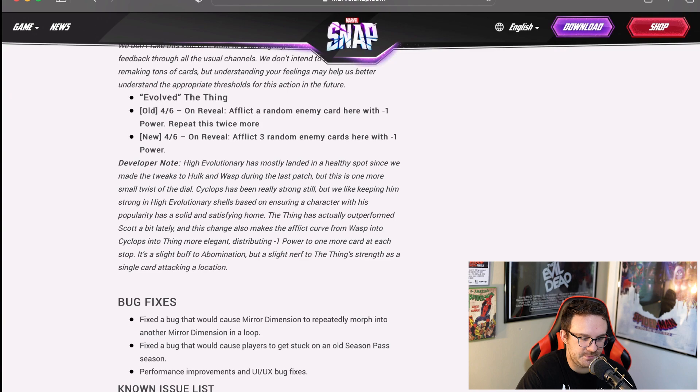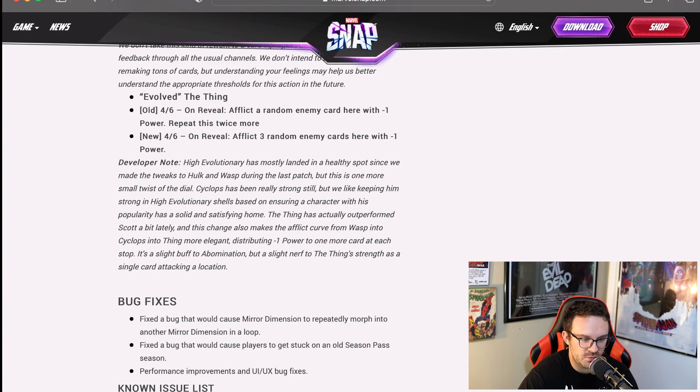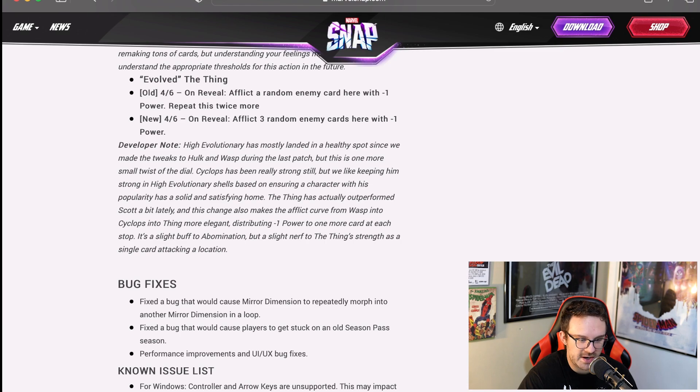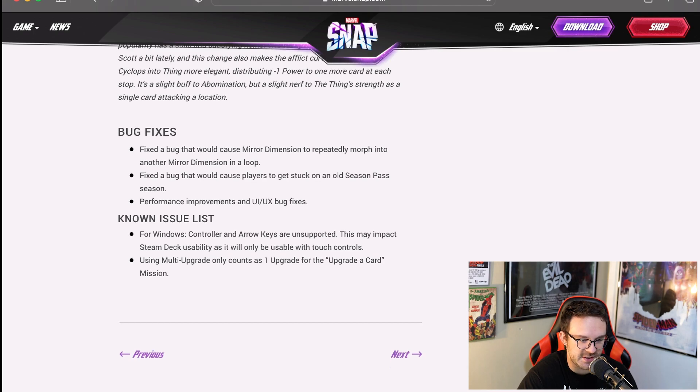They also did an upgrade to the Evolved Thing. Before, he had an on reveal ability to afflict a random enemy card with negative one power and you could repeat it twice more. Now you can afflict three random enemy cards here with negative one power — so instead of doing it to one card, you do it to three different cards. There were bug fixes as well. They fixed a bug that would cause Mirror Dimension to repeatedly morph into another Mirror Dimension in a loop, and a bug that would cause players to get stuck on an old season pass. They also did some performance improvements with UI/UX bug fixes.